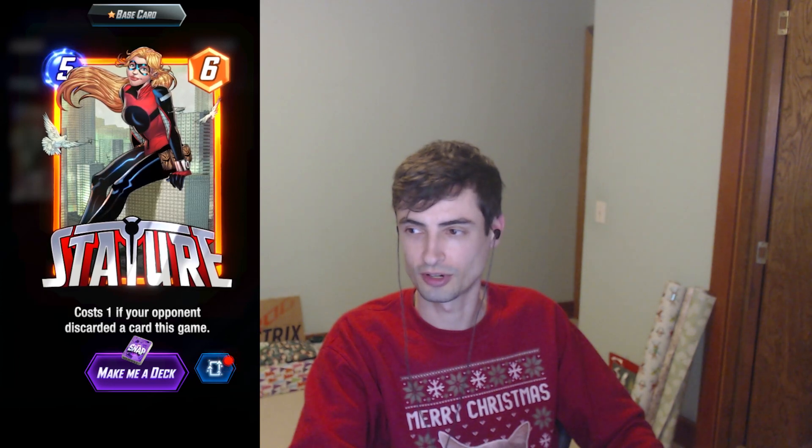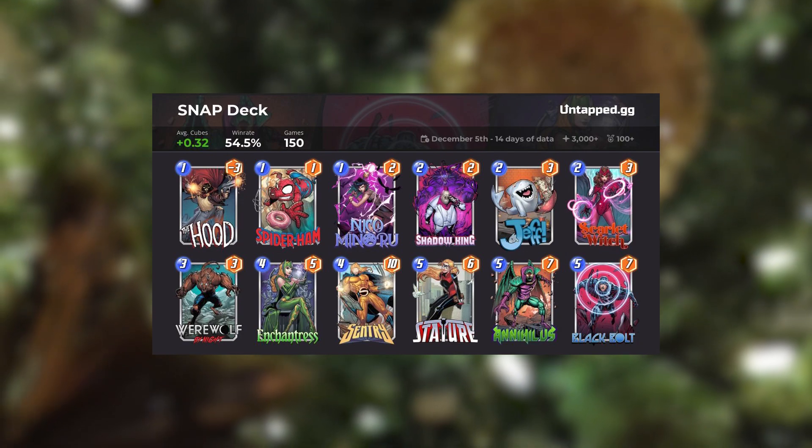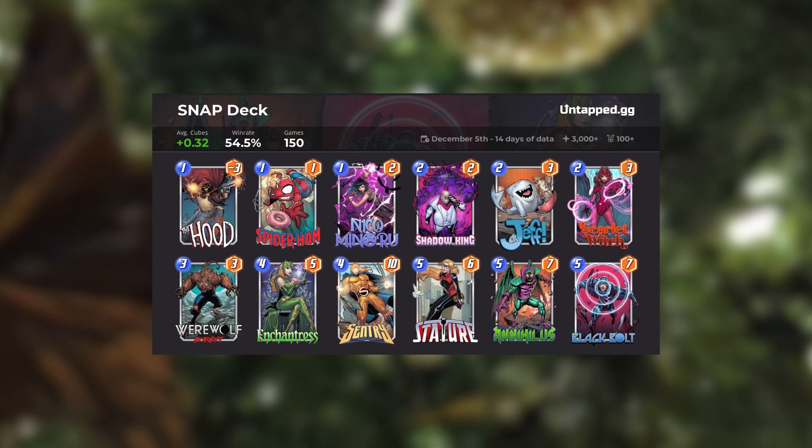There was a time when Stature, Black Bolt, and Darkhawk were the creme de la creme of a season many months ago, but that has since passed since we now have Blob in the meta. Darkhawk has fallen off quite a bit, but you can still find Stature and Black Bolt together in a deck like this one — only this time in the shell with Annihilus. Anything with this card, I feel like Stature is actually a pretty close second or third pickup for this series collection.